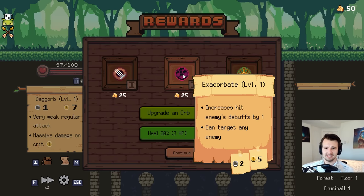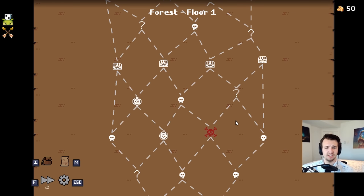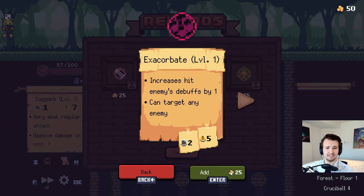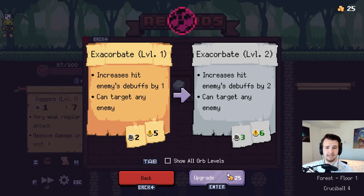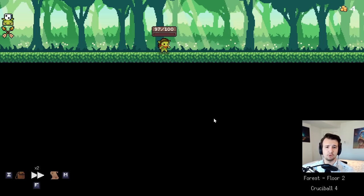I get to start with an excaborate to increase enemies' debuffs by one — it could be one of those builds. I have to choose between two shops and an elite. I'll definitely take the excaborate, upgrade it probably immediately, get those debuffs going. I'll go left. Both ways I still get an elite and a regular chest, but this way I get more question marks.